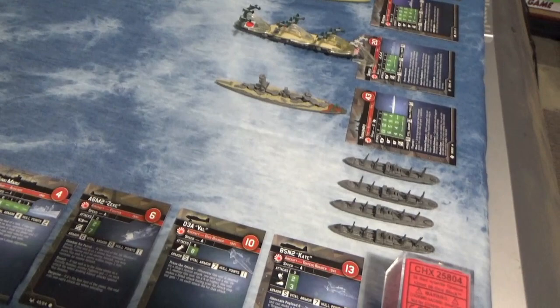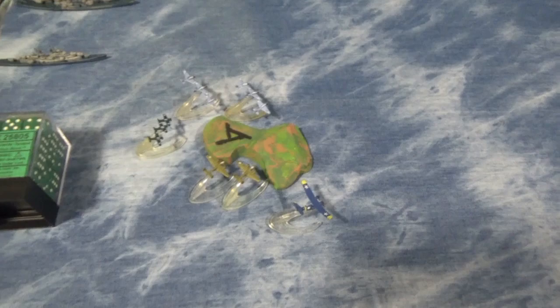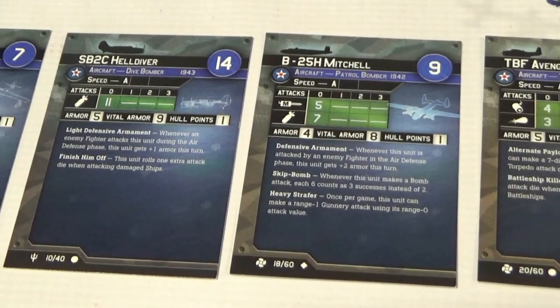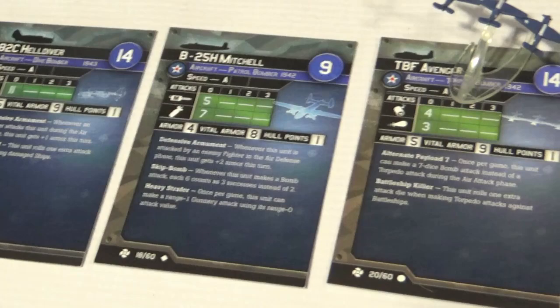Now, with all the air power, a lot of these boats might not even make it to the front. Here is the island of Midway. For the Americans, we have a Catalina out there scoping around seeing what's going on. We have got Helldivers — actually one Helldiver, because that is all I have. We've got a couple of Mitchells, land-based Mitchells, taking off and doing their thing from Midway.